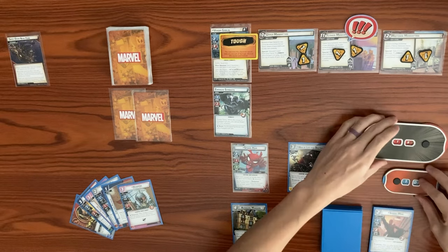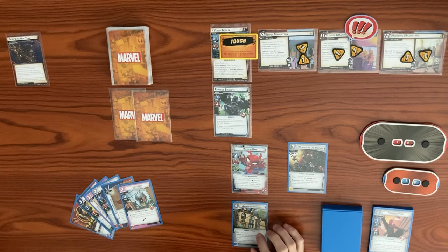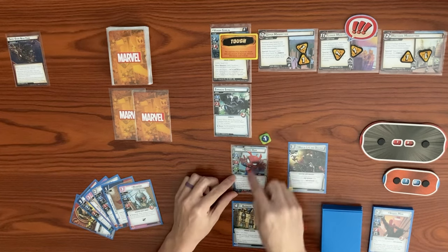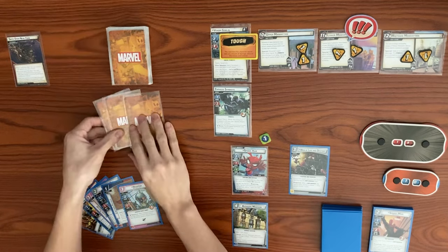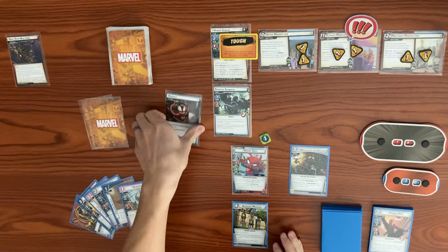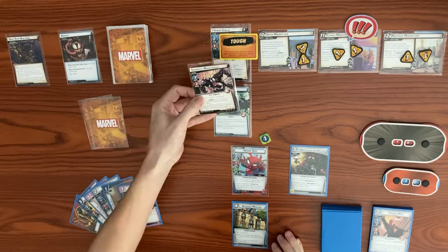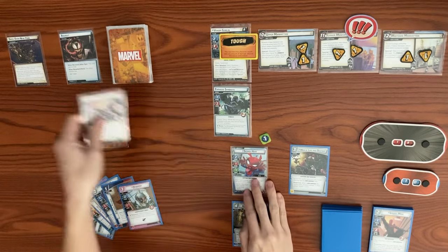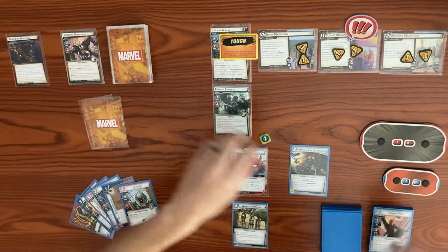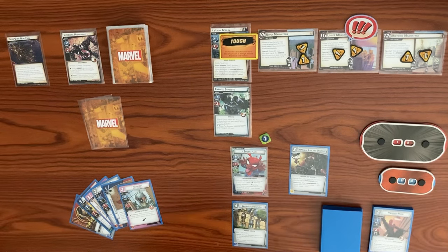When Otto is defeated, with the Web of Life and Destiny effect, we draw one card because he's a Web Warrior that left play. Now the Enraged Symbiote is going to attack us for two, so we drop from 12 down to 10. Spider-Ham has an effect - after Spider-Ham takes any amount of damage, place one Toon counter on him, and each Toon counter can be spent as a wild resource. Venom Goblin deals three encounter cards. First is an Assault - base three plus boost three, indirect damage, total six. We drop from 10 down to four and get a Toon counter.